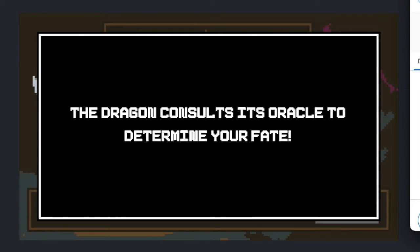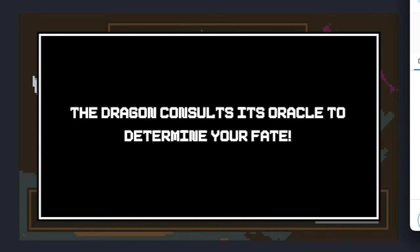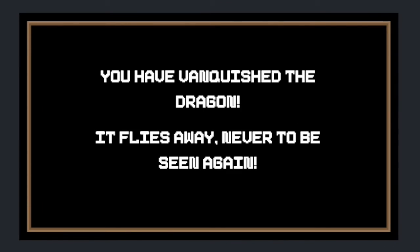We submit combat — and as mentioned, in the uploaded GitHub version you can use the ice lance to attack as well as your character's ability. The Chainlink VRF is the seed that determines whether you dodge, block, or other outcomes, all dynamically created on the turn. We vanquish the dragon and he flies away!